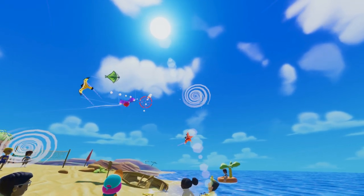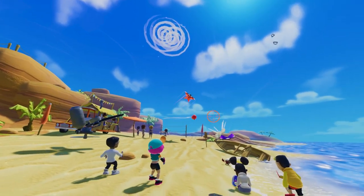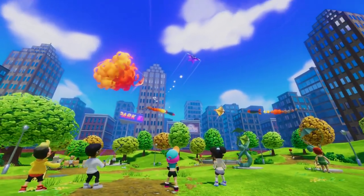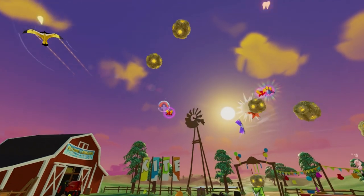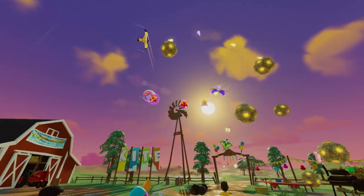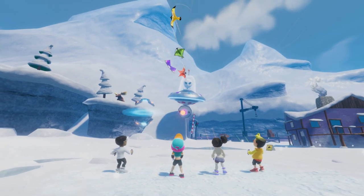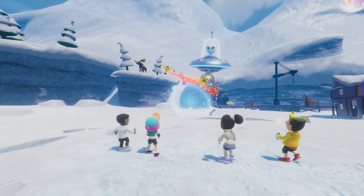Stunt Kite Party keeps you on your toes with a plethora of action-packed and diverse game modes. Dodge dangerous homing missiles or skillfully crash them into your opponents in Rocket Rage. Strap a laser gun to your kite and blast your way through incoming meteor showers in Meteor Blast. Or even face off against a rampaging space alien and avoid its deadly laser beam in Alien Attack.